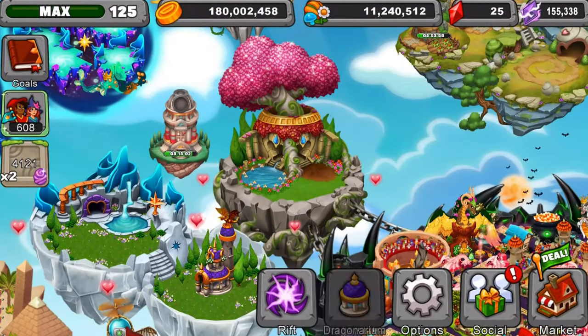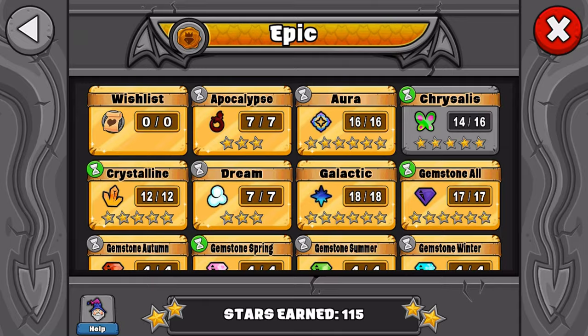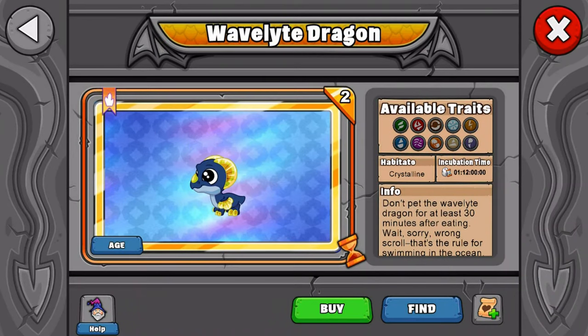We're going to go to the Dragonarium, go under Epics, then under the related gemstone category, and here is the dragon — just hiding in the little corner over there. It has a one day, 12-hour incubation time. It's a gemstone-type dragon — not officially called gemstone, but it counts as one because it produces gems.